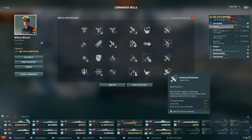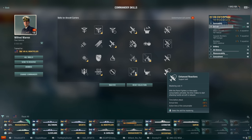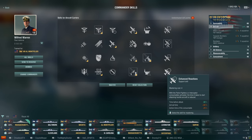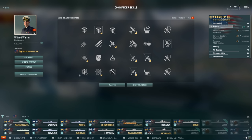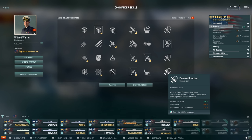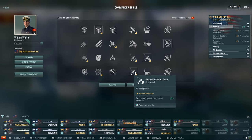Last but not least, Enhanced Reaction is a four-point support skill: with patrol fighters or interceptors active, the time to start attacking hostile aircraft is reduced by 80%. Your planes will jump on attacks quickly, but action time is a little less. This is for players who really want to be team players. Honestly, people are probably going to bypass the support skills because they give up points that could help against surface targets.